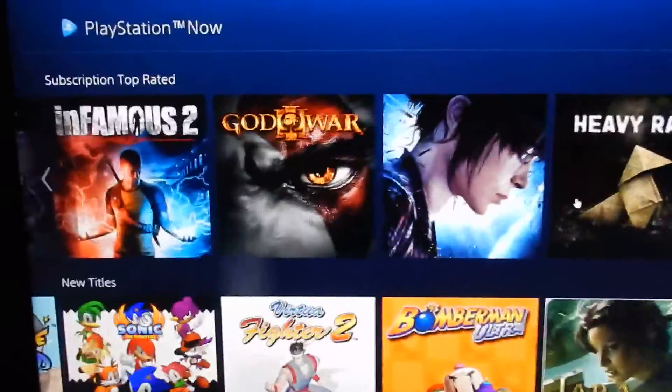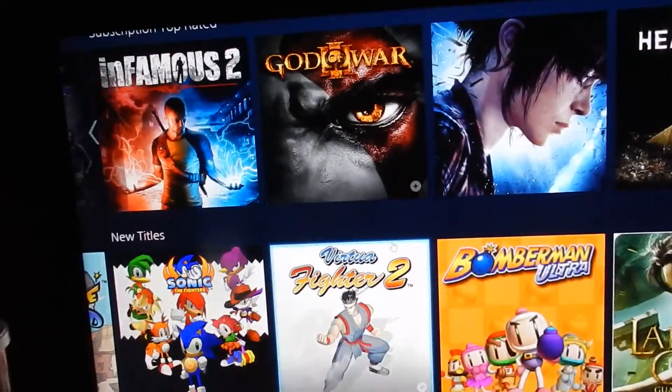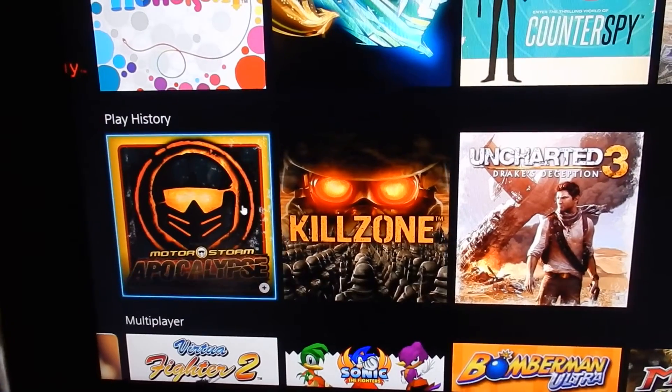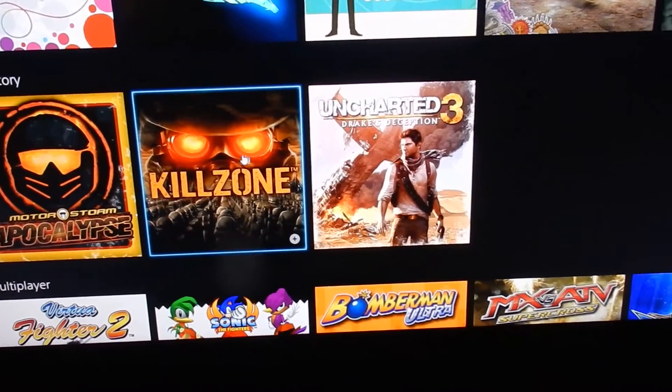You can plug in your controller. If you've got a PC, I've got my USB port — one USB port there, and there are two USB ports there. So literally just plug your PlayStation charge cable in there, connect your controller, and then it will detect it. Then you can just play any of these games. So far I've played Motorstorm, Killzone, and Uncharted.